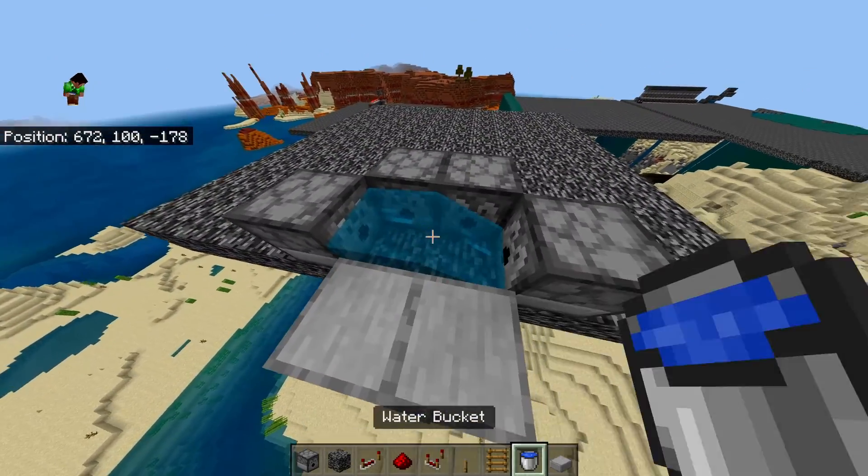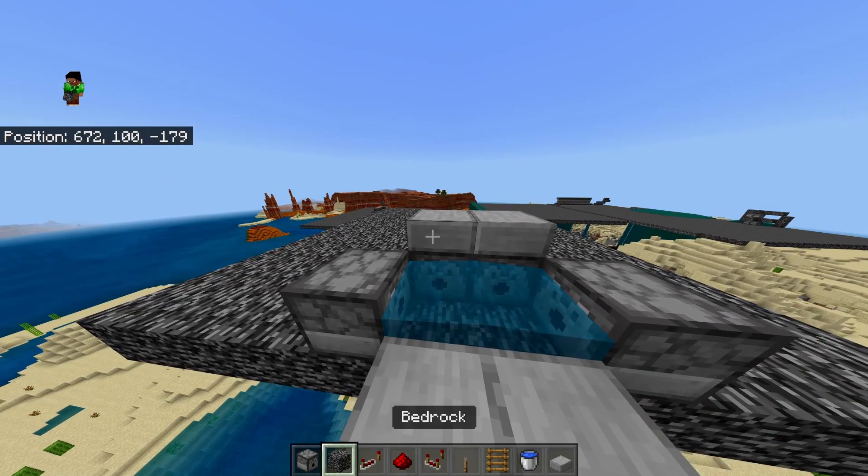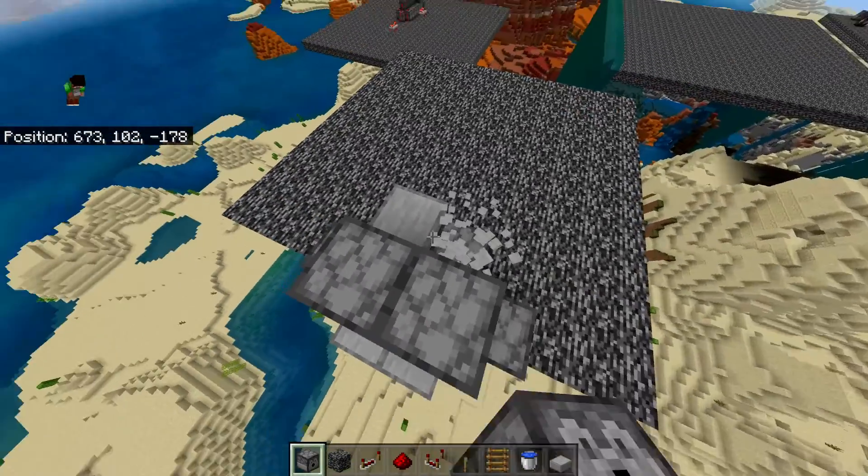Then you fill this part with water, put slabs here or a block, place two more dispensers, and then you break those slabs.